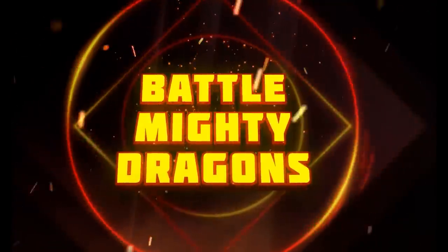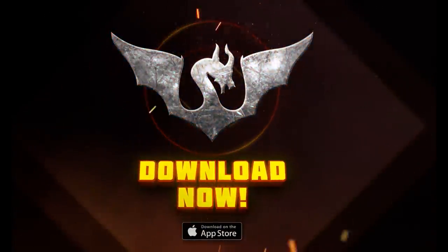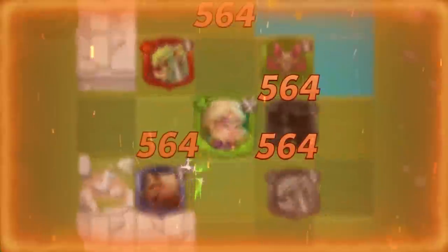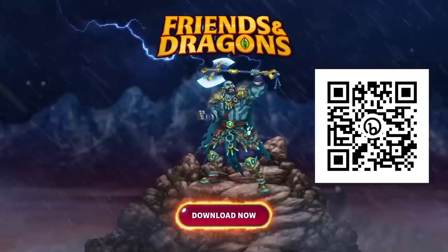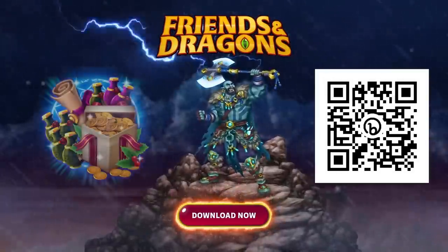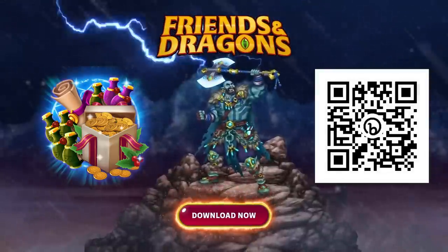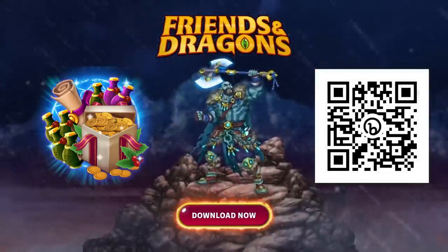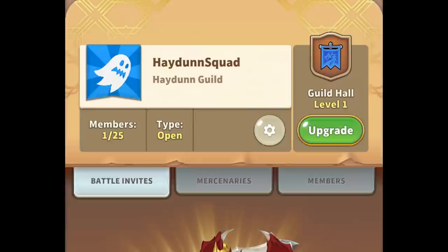Friends and Dragons has a ton of special limited events that you can participate in. For example, you can unlock the Chase the Dragon event — upon completing the tutorial, a unique one-time event unlocks for all new players. You can fight through increasingly difficult dragon dungeons and defeat hordes of orcs. Go ahead and download Friends and Dragons using the link in my description, or scan the QR code on screen and get a special bonus of one free summon, daily energy potions, and gold — an exclusive offer available via my link only. Also, join my guild shown on the screen so we can help each other out.